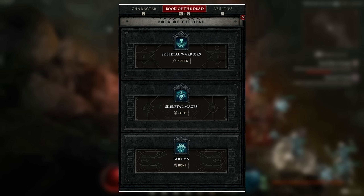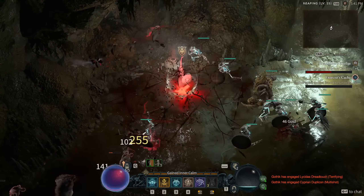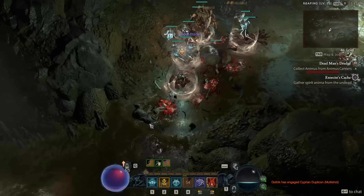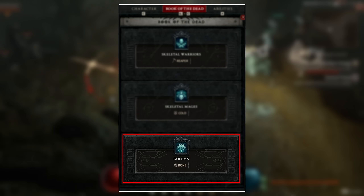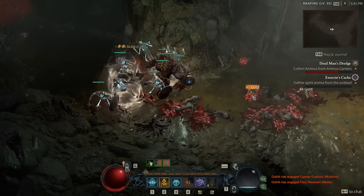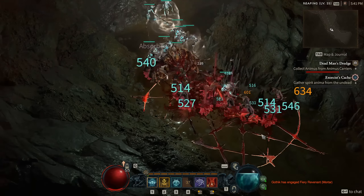As a level one Necromancer, you start off with a summon skeleton ability that summons whatever skeletal warrior you choose, and later on, whatever skeletal mage you choose. There are three different total types of summons in the Book of the Dead: skeletal warriors, skeletal mages, and golems. Golems are their own separate ability, but all three categories have multiple different pieces to customize your summons.